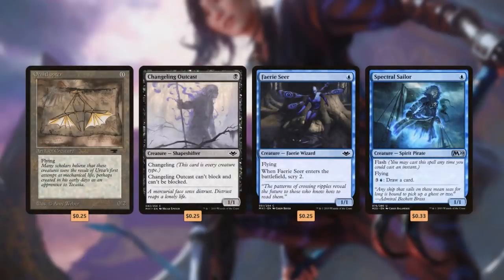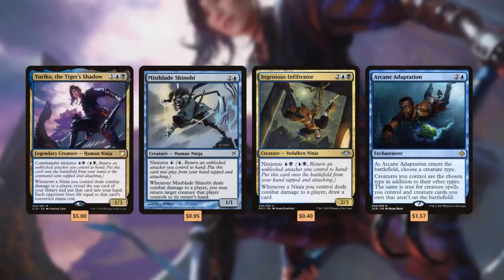Our Yuriko list is pretty standard. The game plan is to cast cheap evasive creatures like Ornithopter, Changeling Outcast, Fairy Seer, and Spectral Sailor, then attack with them so we can Ninjutsu in our ninjas like Yuriko, Mistblade Shinobi, and Ingenious Infiltrator to make the most out of Yuriko's powerful combat trigger, or turn all our creatures into ninjas with Arcane Adaptation to get maximum value out of Yuriko.